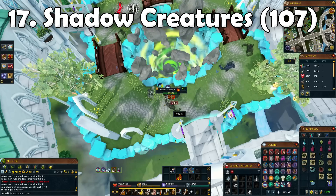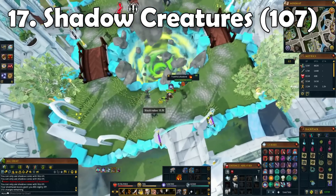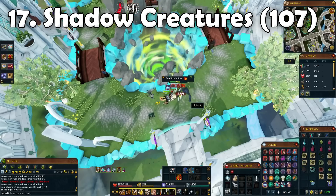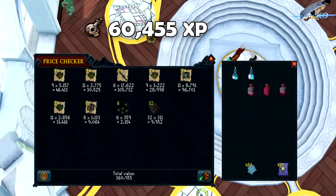Finally, the task to finish off the episode - Shadow Creatures again. Before I said I was going to try and focus on killing the different variants, but for this task I completely forgot and just carried on killing the middle ones. I'll make sure to do that next episode. Nothing really happened during this task anyway. We got around 360k GP and around 60,000 Slayer XP.